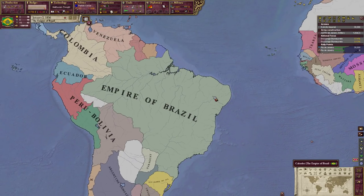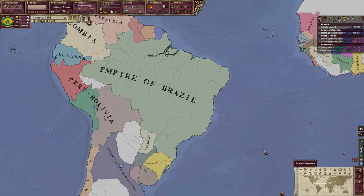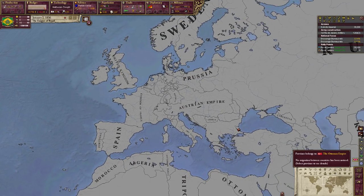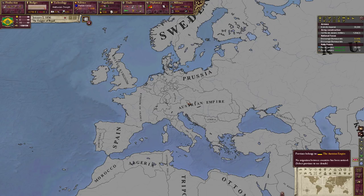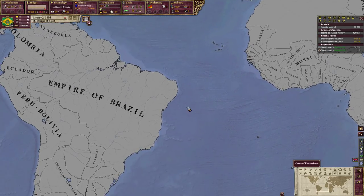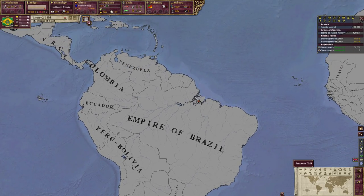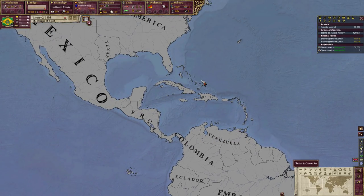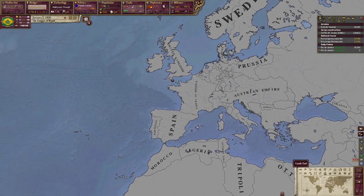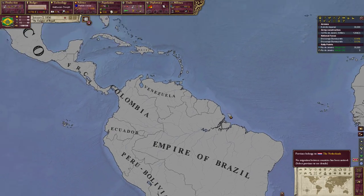Let me teach you a bit about migration before we unpause. During the entire game, people are going to come from Europe, Asia, and Africa and migrate to the New World. This is historical — during the 19th century there were plenty of people from Western Europe, Northern Europe, Belgium, Sweden, Germany — many came to the United States, a lot went to Brazil, and some went to Mexico.